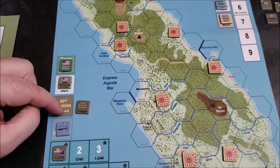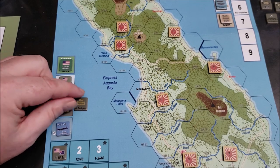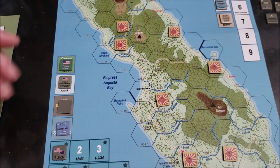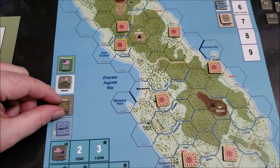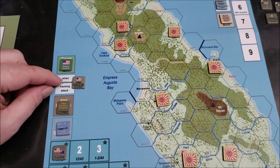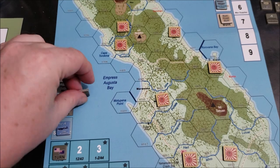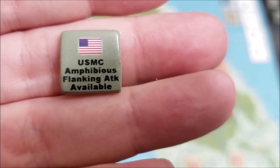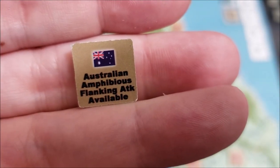The 93rd Division, between turns four and six when they're on the board, you can flip this marker over for a turn to reduce one extra level of fatigue. We also have a USMC Amphibious Flanking Attack, which is pretty much only good on the first turn. And then there is an Australian Amphibious Flanking Attack available when the Australians come on board.